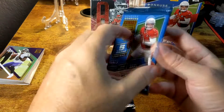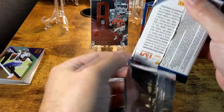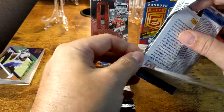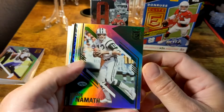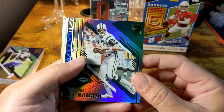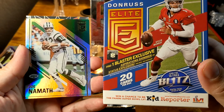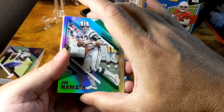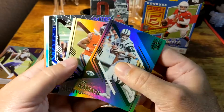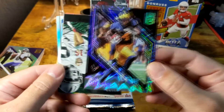I've seen the argument that card prices have been the same for a long time and hobby boxes have gone up but value packs haven't. Let's see how we do on the blaster packs — maybe we do a little better. Right away, we got something fancy in the first pack! It looks like we're supposed to get one Aspirations Shimmer or Status Explosion per box, and we got it right here. We've got Joe Namath, David Montgomery, and Nico Collins for the Texans.